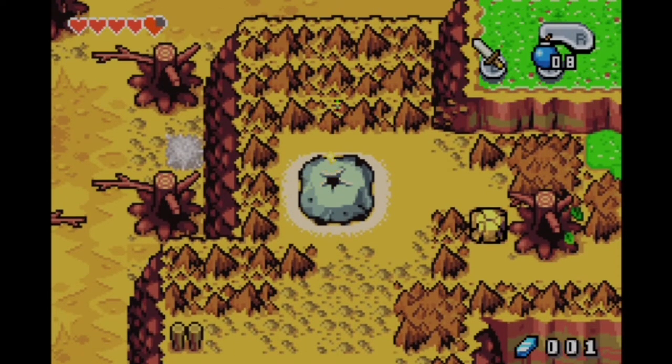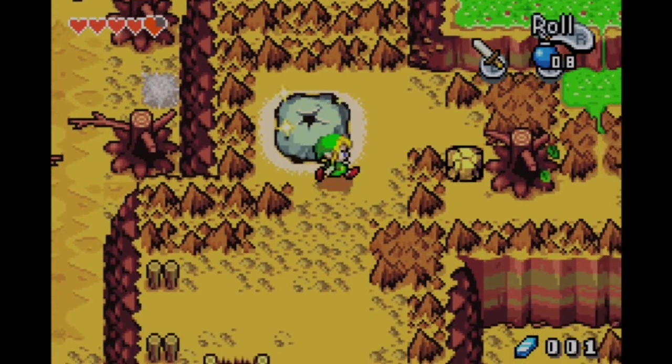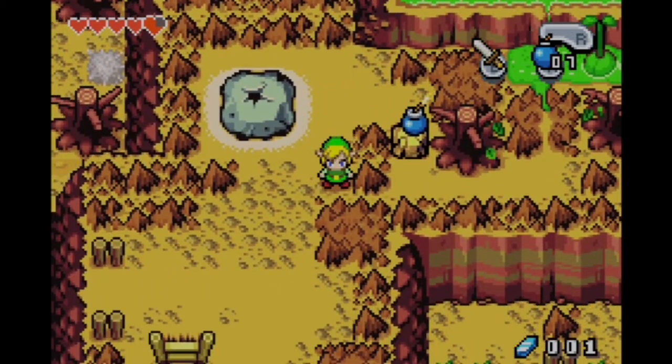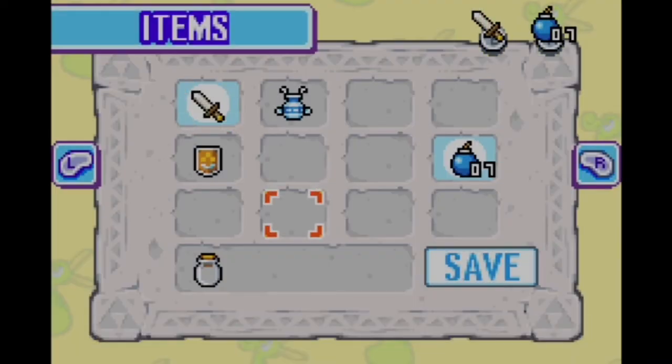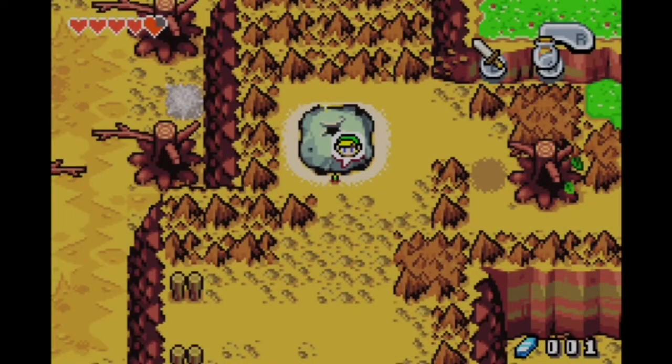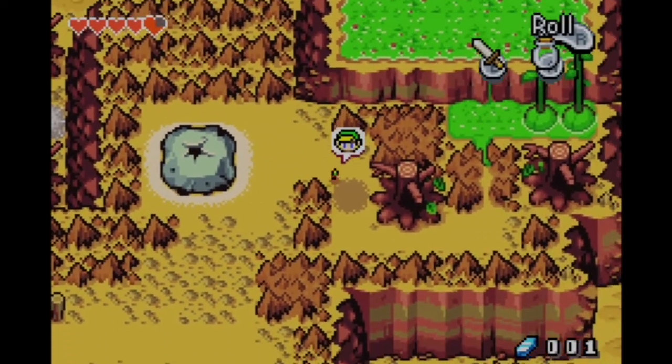When we were in the forest, we jumped into tree stumps to shrink. Now that we're on the mountain, we jump into boulders to shrink. Later in Hyrule Town it'll be pots. I like how they changed it up based on what area of the game we're in — just that attention to detail, a nice little touch that really makes it.